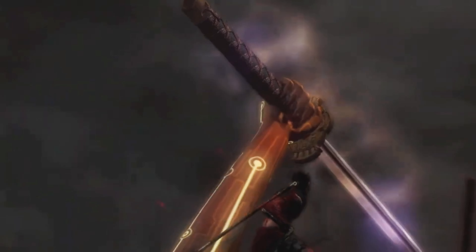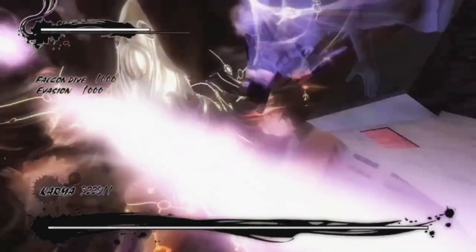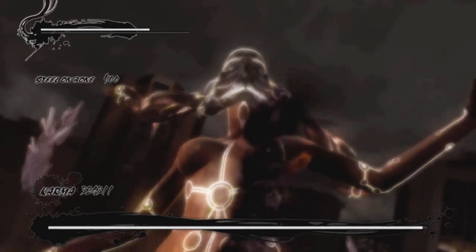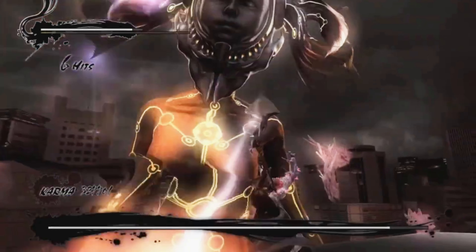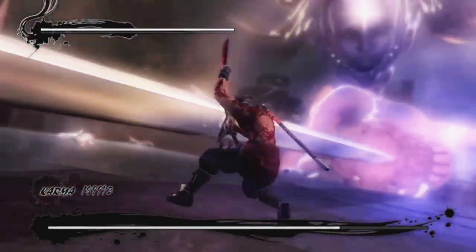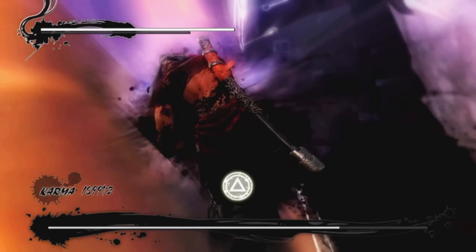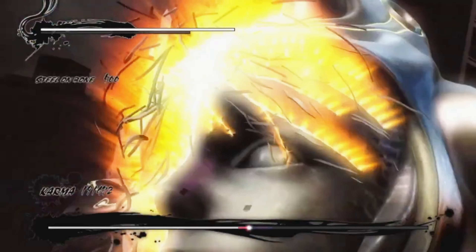The final boss fight. We get two Inferno Ninpo we can use to destroy Kana. We use fire to get some help. We have to kill all enemies until the Ninpo bar is full, then use it. She slices at us but we can block it, run on her, and slice her up on the head and stomach.